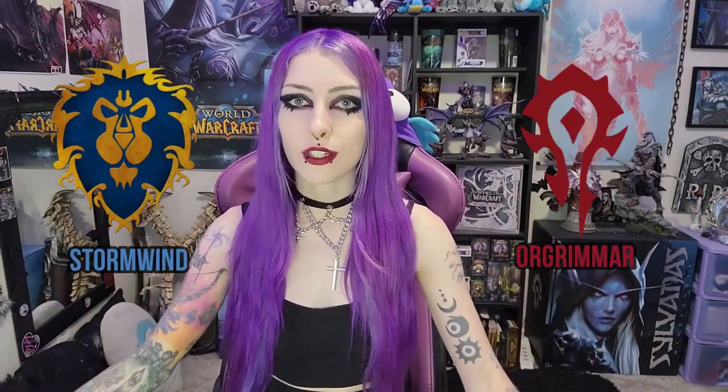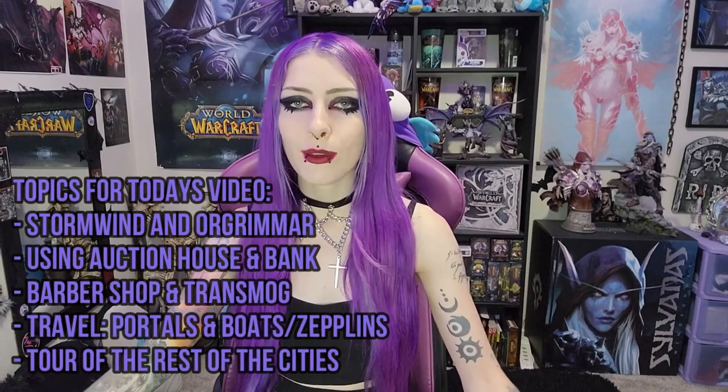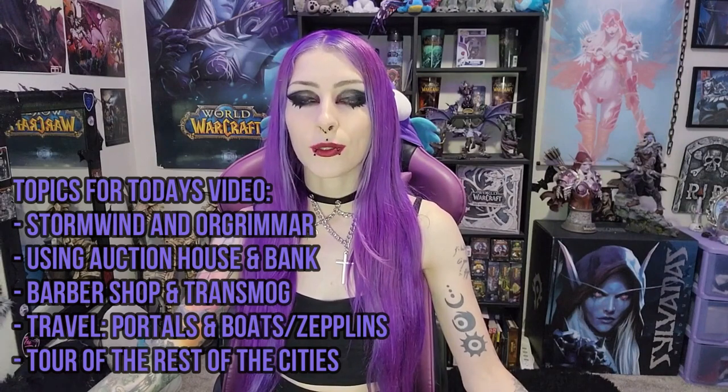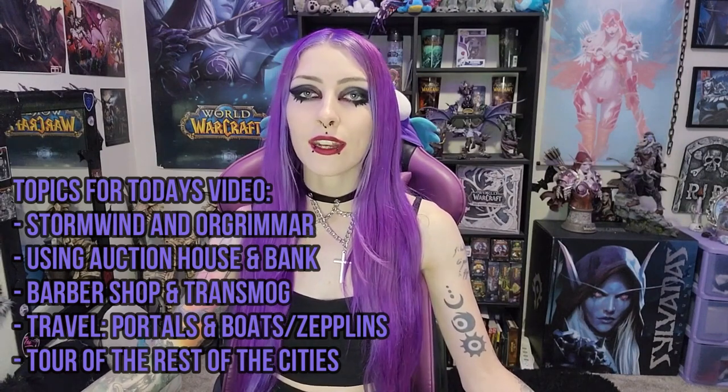These are the main city hubs for each of the factions. I'll be going over all the important things you can do in the city, such as the auction house, the bank, the barbershop, transmog, all kinds of stuff. I'm also going to be covering travel, such as using portals that you can find in major cities to get all around the world, and also how to use boats and zeppelins and where to find them.